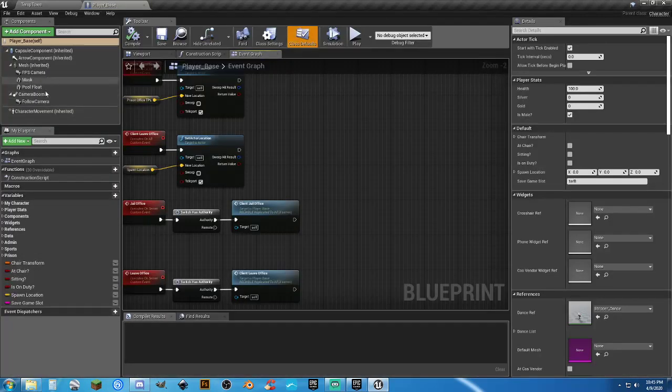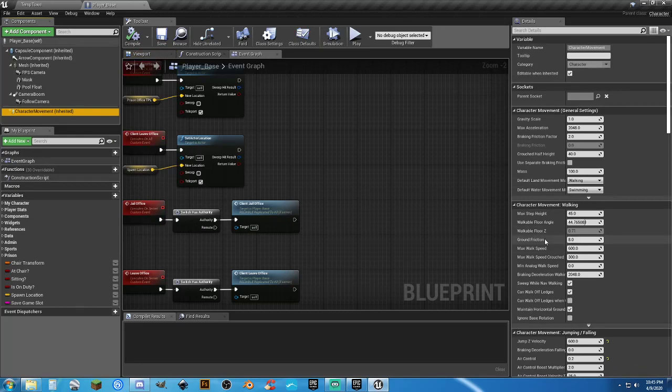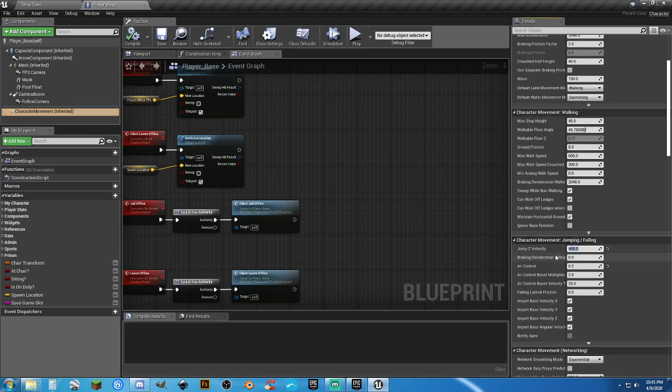It's so hard to fix the jump. In the character movement component, the jump Z velocity — just cut that in half. There are some other tweaks you probably need to make it nicer.